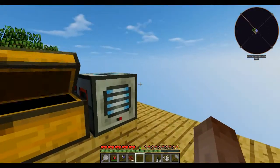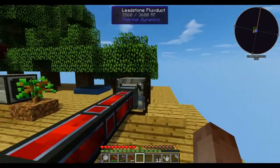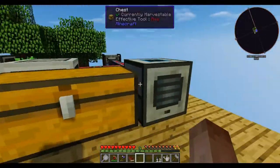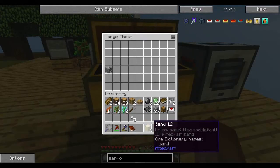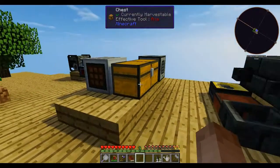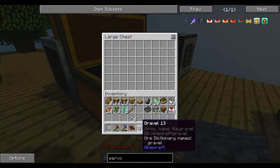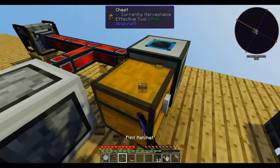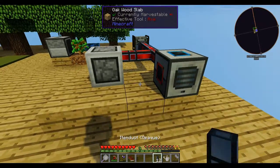It makes gravel! Oh, this is lovely — that's exactly what I want to see. The reason that's perfect is normally a pulverizer makes sand, and I want to be able to sift gravel. So the fact that it makes gravel for me, I think, is amazing.